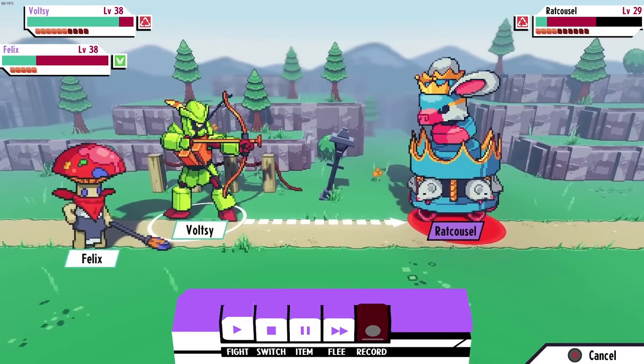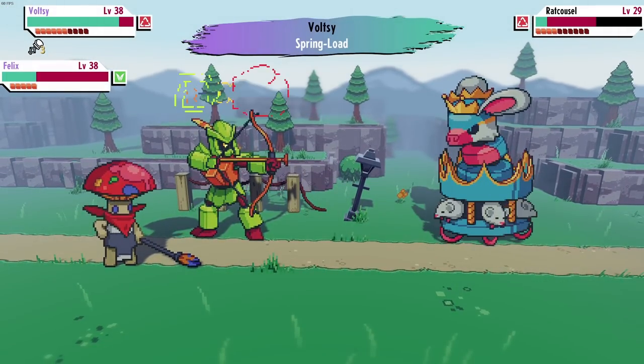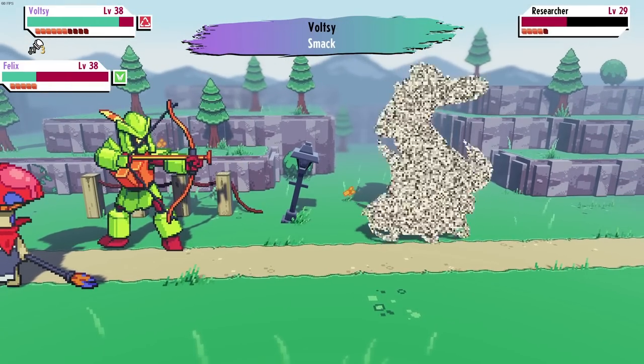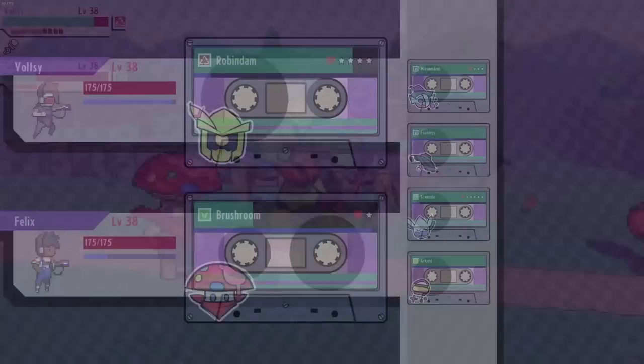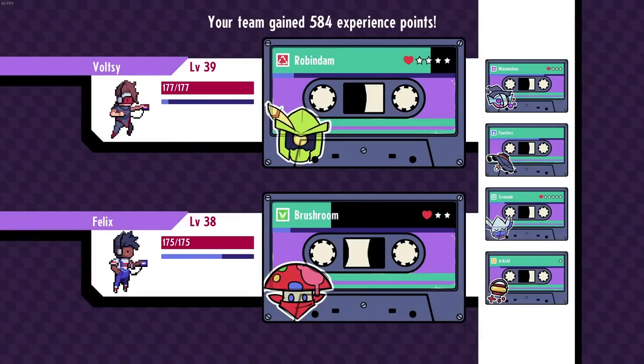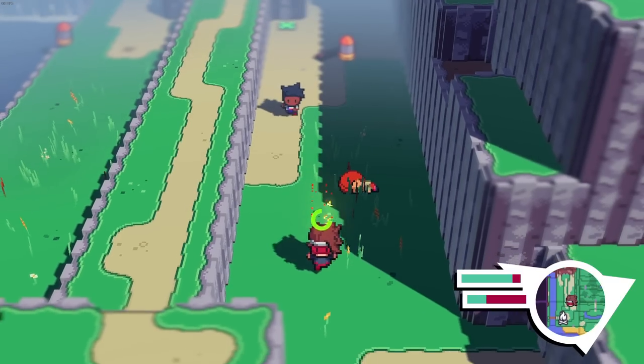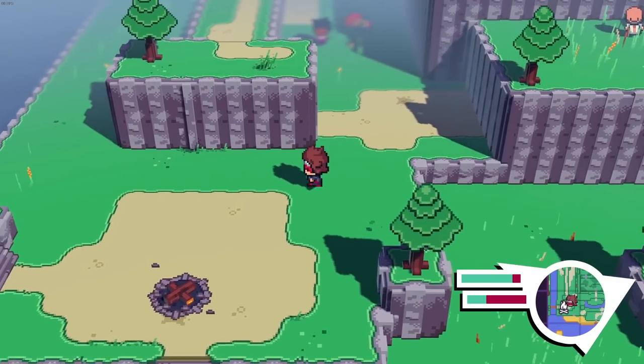Ooh, 133 damage! Sue does a lot. We'll quickly just get healed up at the campfire down here. Got plenty of wood to use. And a nice little 39 XP. Sweet.